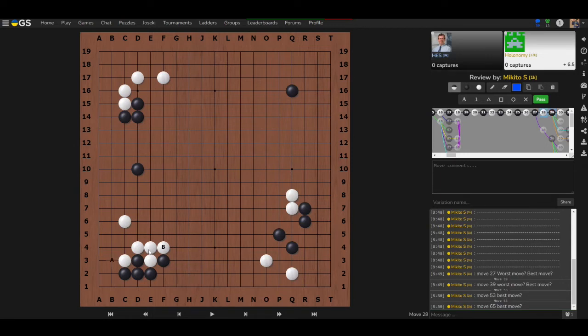Both Aaron and Marty chose the same joseki move — this is exactly why the saying goes 'don't learn joseki,' because you end up playing them mechanically. The key lesson: think about the aftermath. Even if C is a valid joseki move, you need to evaluate what it achieves, and in this case the aftermath isn't that great.